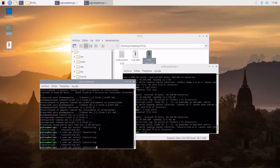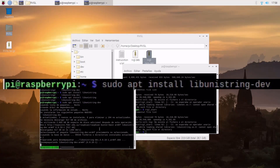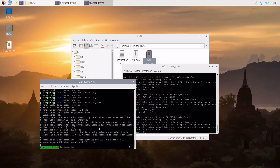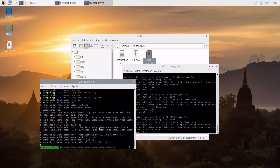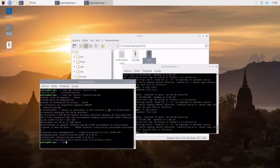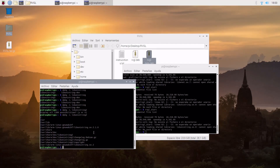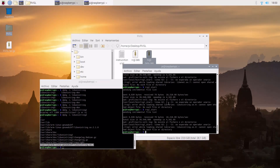Now it says it can't find it because it has a different name than the required library, so we will need to search for the library. We use Tab again. We know where it is, but we know that it has a different name — it ends with '.so.2' — and we need not just that version.